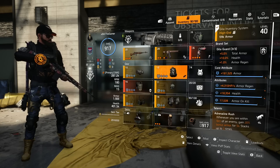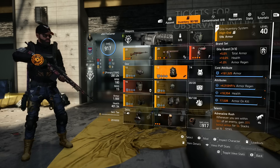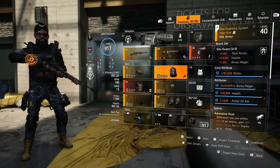The backpack is one of three Gila Guard pieces on the build — total armour, health, and armour regen. Then armour, armour regen, health, and armour on kill. I'd like to get a new backpack but I've not been farming for survivability stuff for a little while.